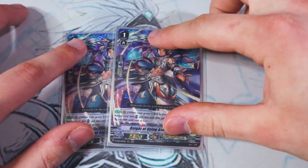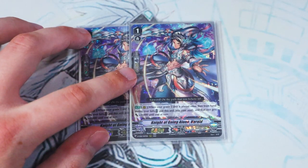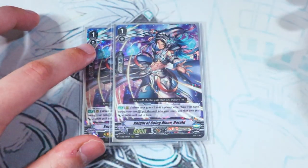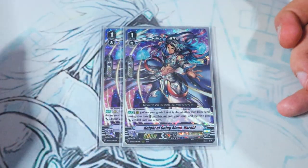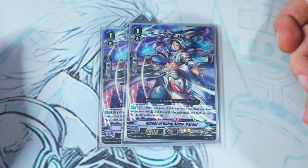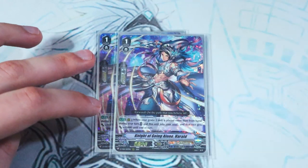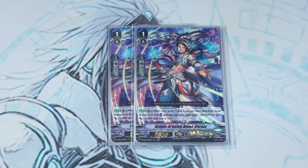Lastly for Grade 1s, another new card from the Clan Collection — Night of Going Alone, Harold. When your other Grade 2 unit is placed other than from your hand, you move Harold to the soul and that unit gets 15k. Harold is really great because it gives you soul, which you need for Altmile's skill and Liverow's skill, and it just makes something 15k bigger. If you know you need soul but you're going to fill your board somehow, call Harold, use Altmile's skill, call 2 Grade 2s, move Harold to soul, give one of them 15k — easy peasy. I only run 2 because of space, and it doesn't do much on its own as a booster, but Harold is a great card.